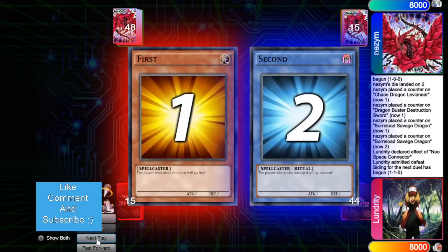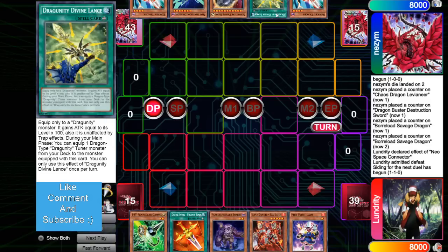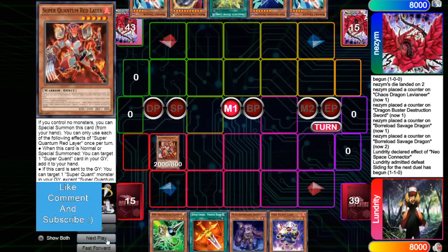We're going to see Infernoble go first. The opening hand is Gamma, Blade, Plague, Red Layer, Fire Flint. It's not good — but it is combo. Think of it like Needle Fibers combo — you're pretty much going to accomplish combo in every single hand; it's just whether you can do it through hand traps or not. Then he has Tracer, Divine Lance, Nib, Nocto, Tracer. He's playing through Nib with a bad hand. You can't play through Nib with a bad hand in Infernoble if they drop it at the right time.